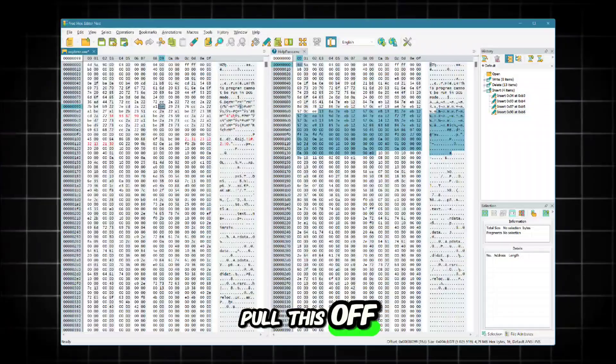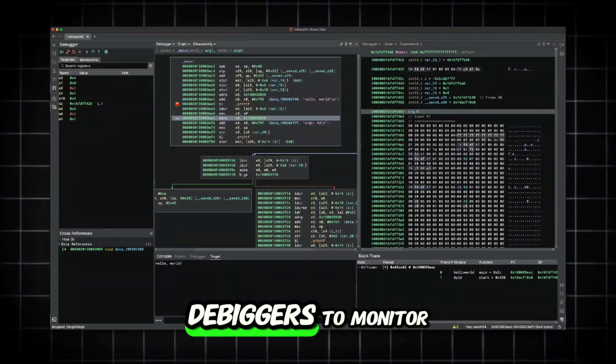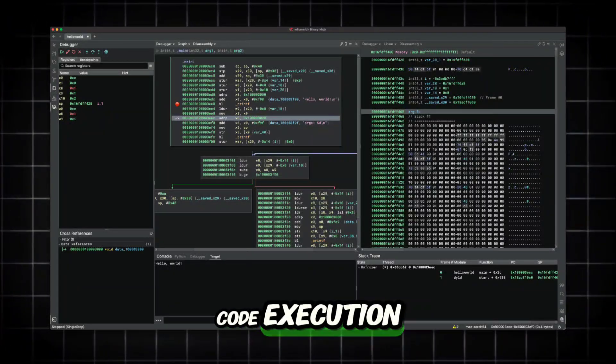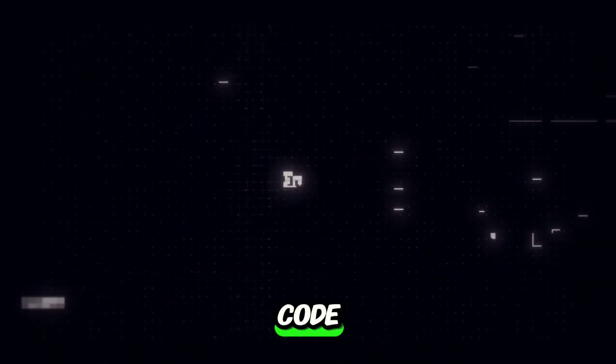To pull this off, crackers use tools like hex editors to modify game files, debuggers to monitor code execution, and memory scanners to locate specific instructions in the game's memory. These tools allow them to tinker with the game's code until they've bypassed the DRM.